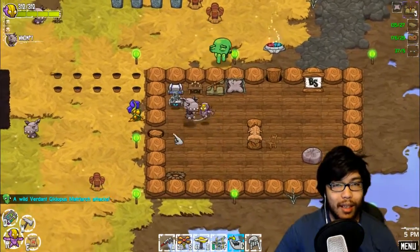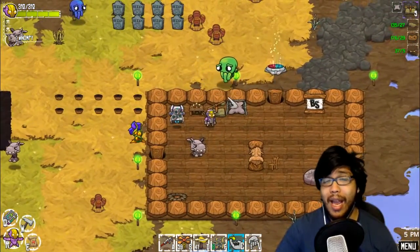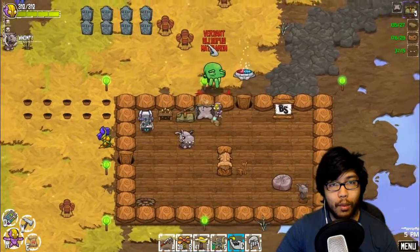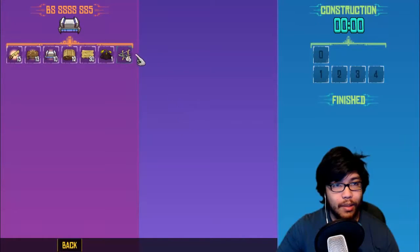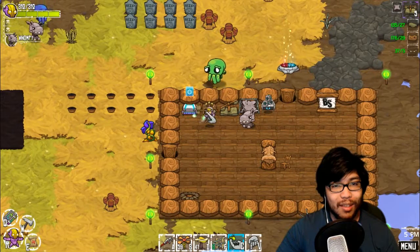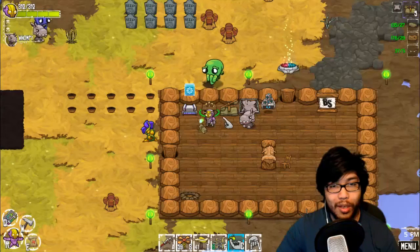Oh my God, that guy's attacking me. It's okay, just hide in the house, everybody. Nice try. I still can't handle the Verdant Glutipus Matriarch, but we are okay here. So let's make some more dirt patches because we can - I guess like two of these or something. We picked up a bunch of dirt now, I can add even more.